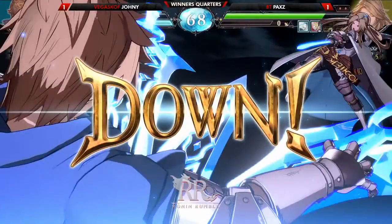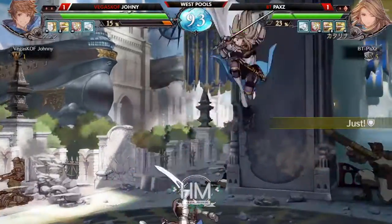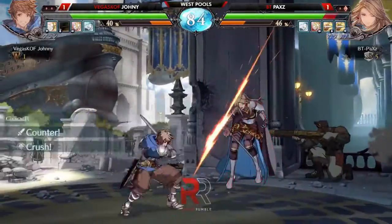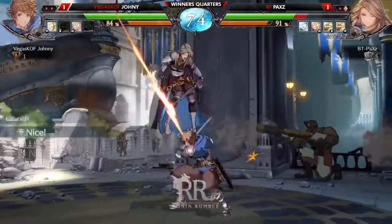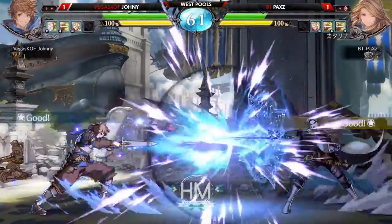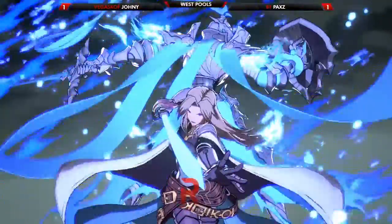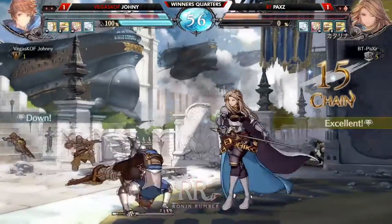Looking at match point here for BT. Nice - armor punishing that fireball. Either punishing the fireball or Vegas just not believing it's going to hit. A lot more fireballs being thrown out in this round, trying different spacings. I can see Johnny feeling a little on the back foot, thinking about what adjustment was made and what to do back. Both players really respecting each other, hesitant to make any overcommitment. Whiffs the overhead and gets caught with the falling jump-in - neutral jump to get out of wake-up pressure.